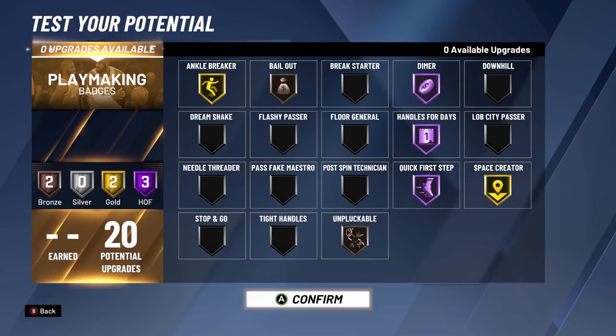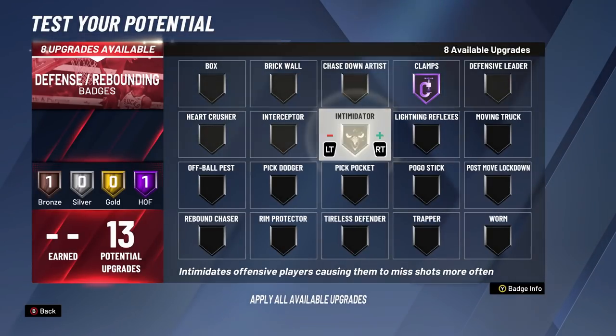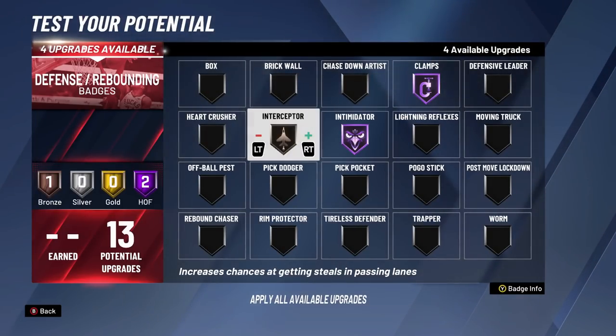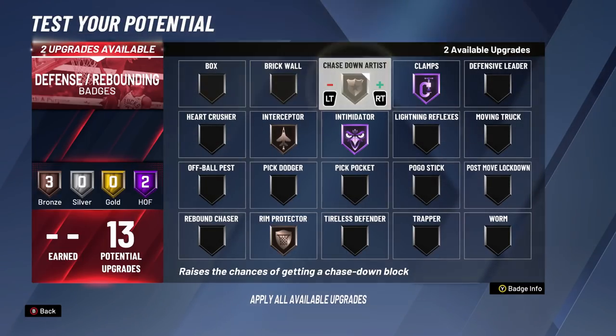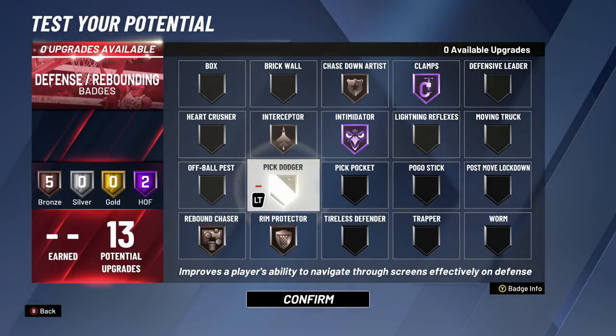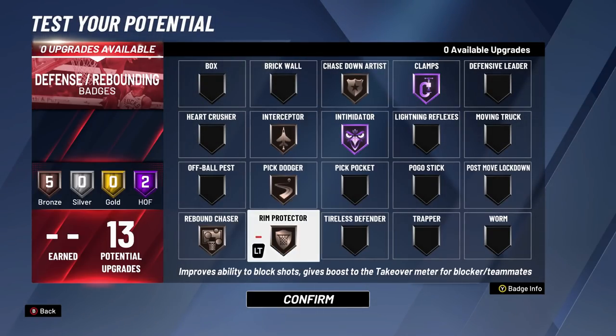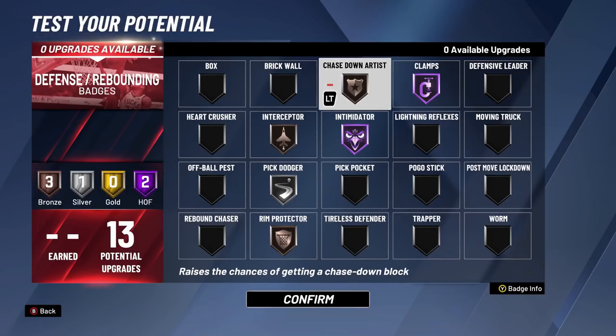For playmaking badges: Dimer, Haters for Days, Quick First Steps, Space Creator, Ankle Breaker. I might go Space Creator down to gold and put Unpluckable there, or change Ankle Breaker down and add Bailout. For defensive badges: Hall of Fame Clamps, Hall of Fame Intimidator, bronze Interceptor, Rim Protector, Chase Down Artist, and Silver Rim Protector. Those are the badges I recommend for this build, and this is actually my favourite build on the list so far.